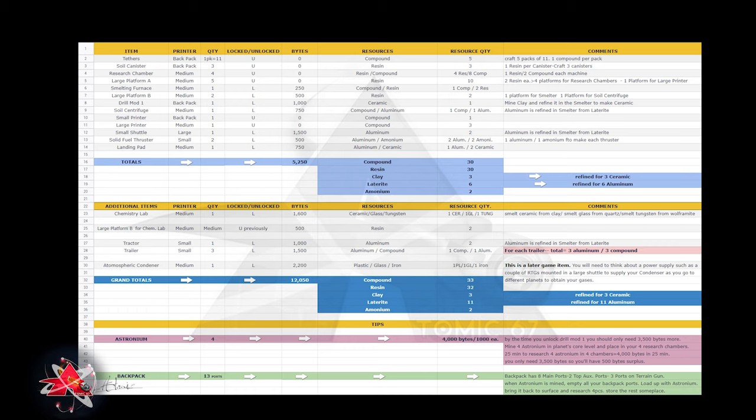Underneath the additional items section are things like the chemistry lab, the tractor, trailers, and late game items like the atmospheric condenser. At the very bottom I tell you a little about the wonders of Astronium. When you dig down to the core of the planet and collect Astronium, put it in your research machine and it gives you 1,000 bytes per sample. With four research machines going you'll have 4,000 bytes every roughly 25 minutes — depending on your power grid strength. You can load up your tractor and trailers with medium storage, and also load up your backpack with it as well.